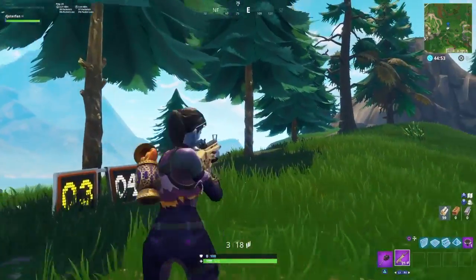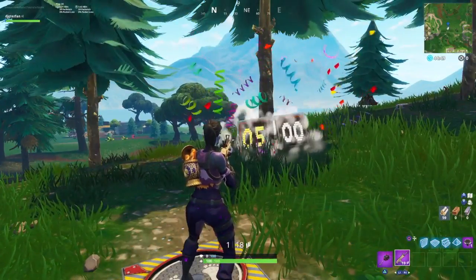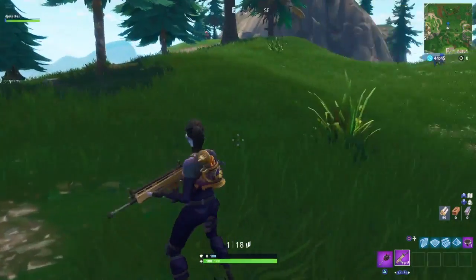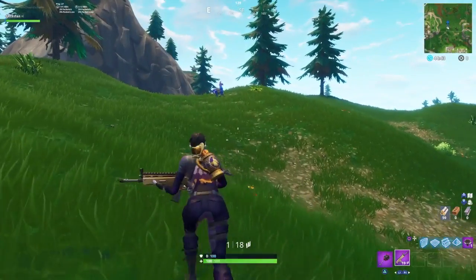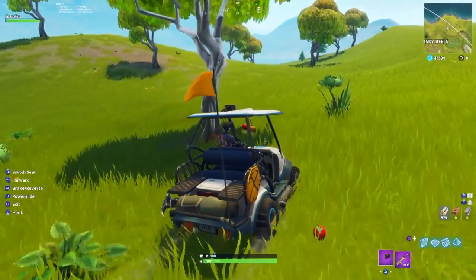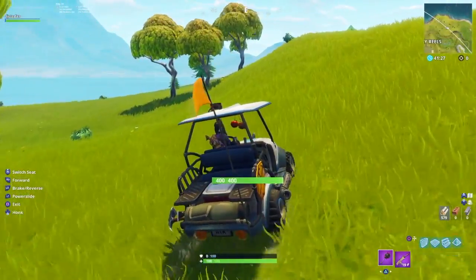Once you wrap up this shooting gallery, what you need to do is head over towards Risky Reels. We're going to find two more shooting galleries over on that back side of the map, so whichever way you can get over there — whether it be a rift or a cart — you just want to head over in that direction now. Whether you do this in your next match or the same game, you want to go over to Risky Reels and head over into the hills in the back.